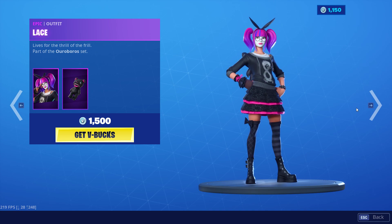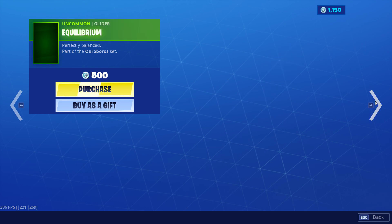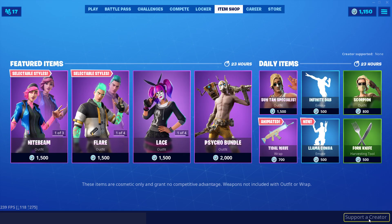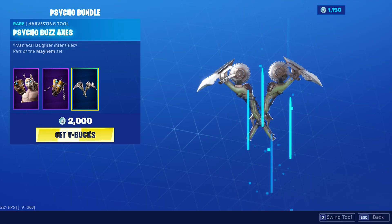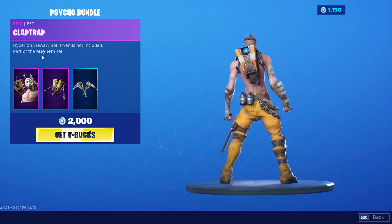Lace is back along with Paradox, Vision, and the Equilibrium Glider. We got the Psycho Bundle still here — pretty nice. Psycho Buzz Axes with the Claptrap Back Bling — pretty cool.